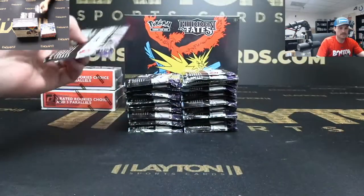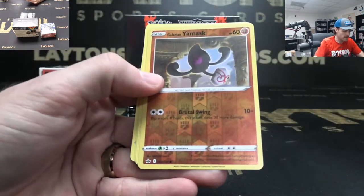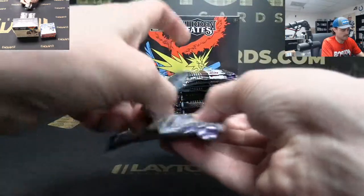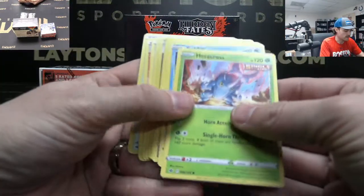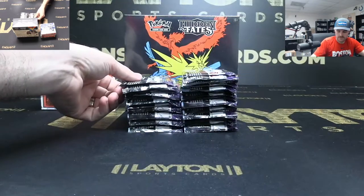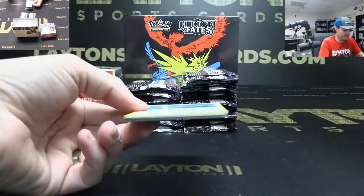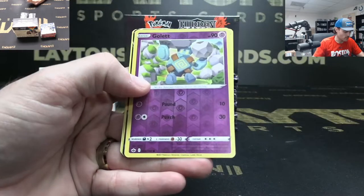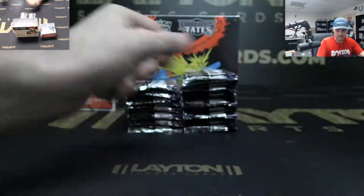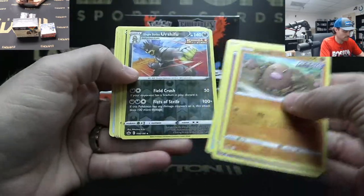Got the Whorlipede, Volcarona reverse holo before it. Galarian Yamask reverse holo. They take like 30 percent longer — got a Kirlia reverse holo. If you do it the correct way — putting 'correct' in quotation marks because that's how it seems to me. It's thundering loud outside. Gollet. Volcanion V — sweet Volcanion!